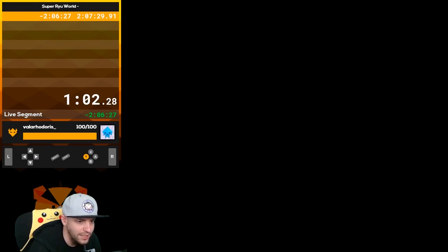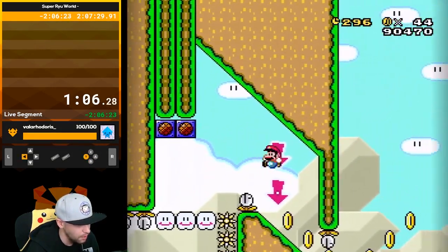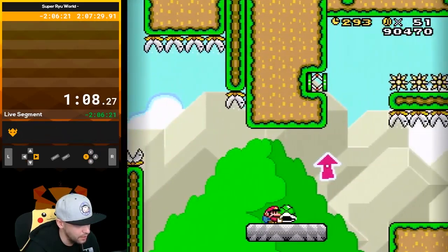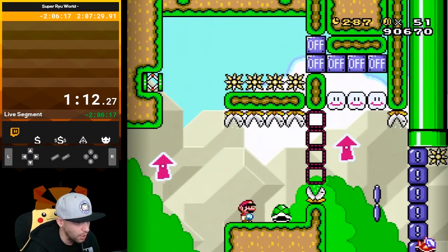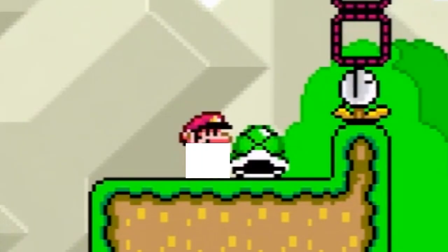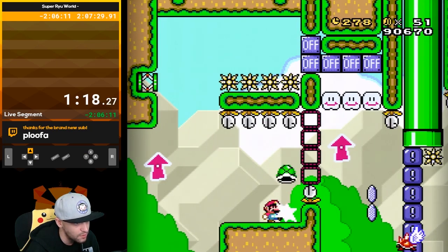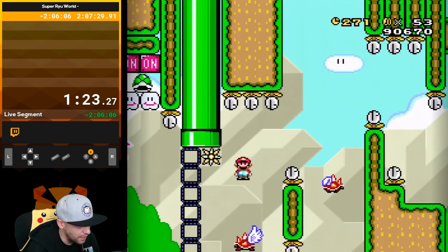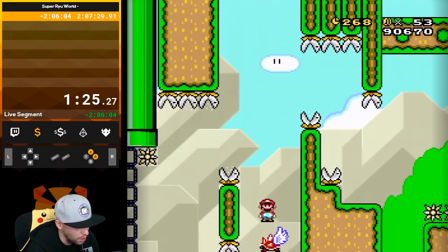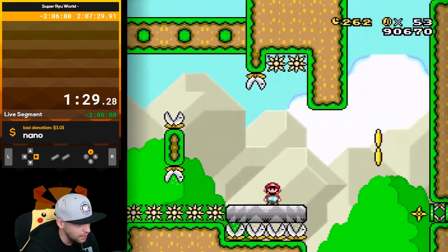What's a hitbox? So each thing in a video game has a box around it that it's actually... Mario isn't shaped like Mario. He just has a box from his mustache down to right above his feet. And that box is the area in which Mario interacts with other enemies or things like that.